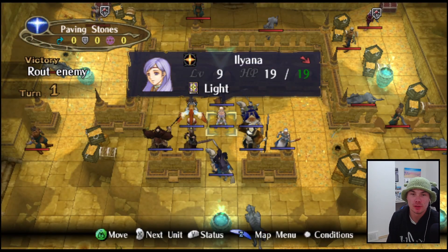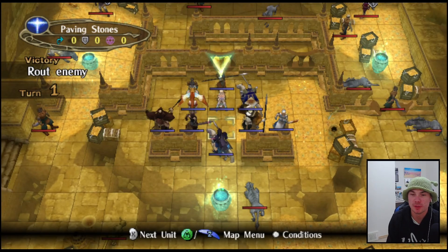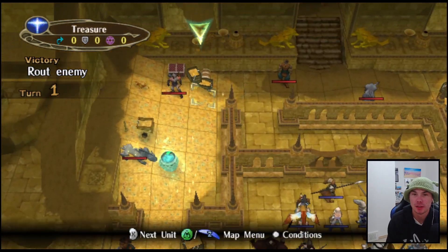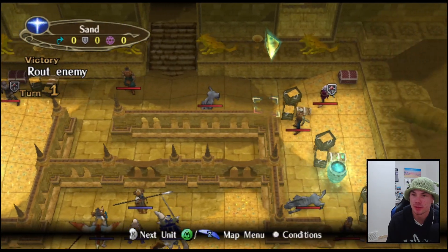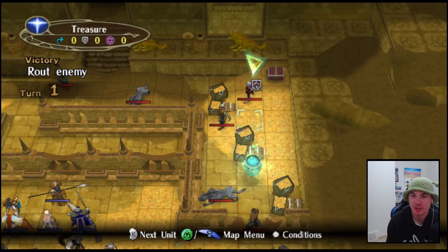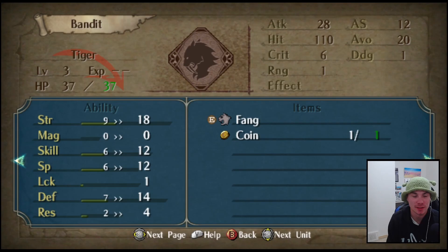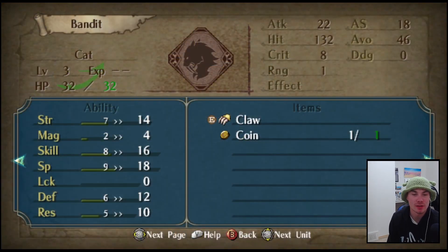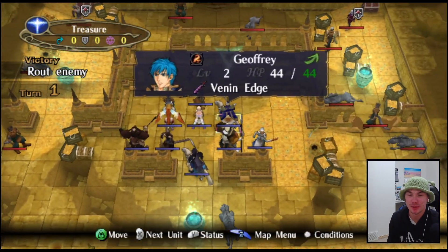Hello and welcome back to another episode of our Fire Emblem Radiant Dawn randomizer. We are on chapter four now, which is the Laguz map. Boss is an archer with Rexora - interesting. And we got Micaiah with Shriek - nice. This one I feel like will be difficult because of 18 strength, 12 speed versus 14 strength and 18 speed - that's gonna be tricky to deal with.